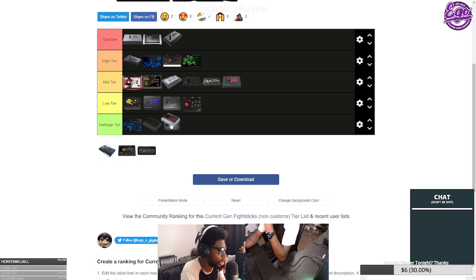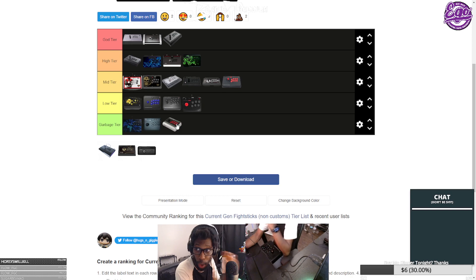Also garbage tier: the Abutor IN30. If you're going to buy this, why aren't you just buying a Mayflash F101, F300, or F500? It uses the same Mayflash body but it's only compatible with PC and Switch, while the Mayflash lineup has broader compatibility, more functionality, and the same parts quality. There's no reason to buy the IN30 — it's redundant and goes straight into garbage tier.